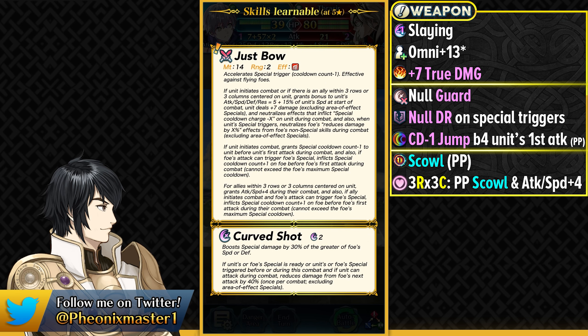Flat plus 7 true damage per attack is something we don't really see that much nowadays — we see more scaling true damage. This used to be part of many older weapons. He also has the Null Guard effect built in, so he could easily trigger Curve Shot on the double if the enemy counterattacks. He also has full Damage Reduction Piercing on his special triggers, and with Null Guard and the special jump — just like Rearmed Marianne — he's easily going to be able to trigger Curve Shot and pierce through any kind of damage reduction.